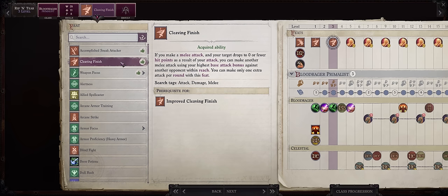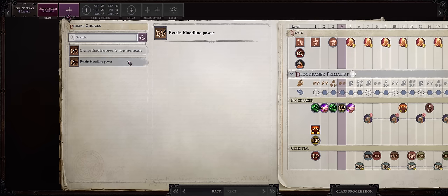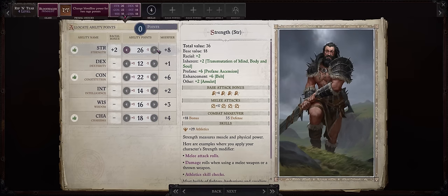For level 3, Cleaving Finish as usual — the extra attack is amazing. At level 4, we get our first choice between keeping a Bloodline power or replacing it for two Rage powers. You want the two Rage powers. Then increase Strength, which is also what you should do on all other levels. Your Rage power selection can go a number of different ways.